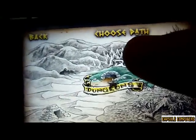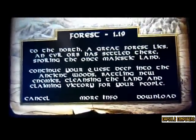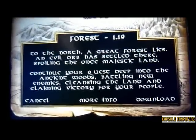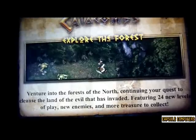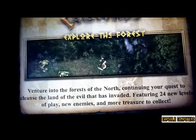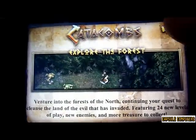In-motion also has a forest level which you can download for a price of 99 cents. As you can see, it gives you a quick rundown of what you can expect if you purchase it. You can click on 'more info' and it gives you a quick screenshot of the game. It's another 24 levels of fun, which is good.